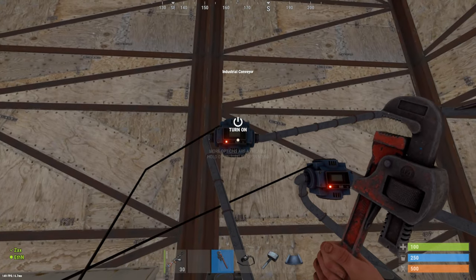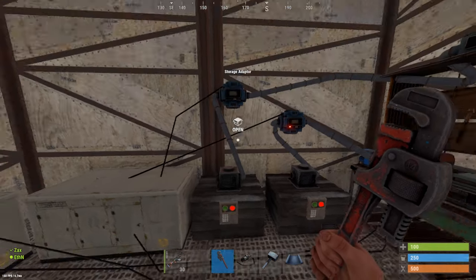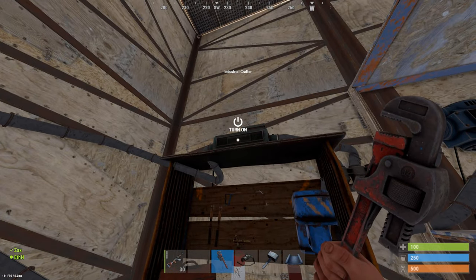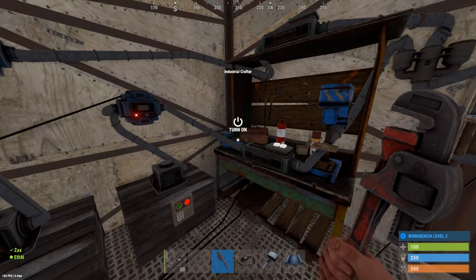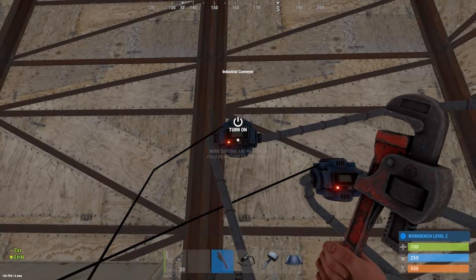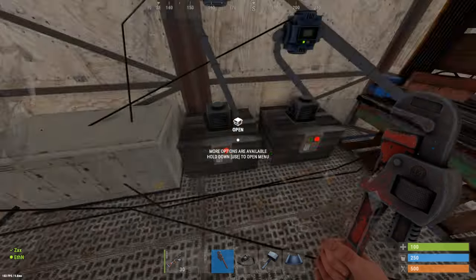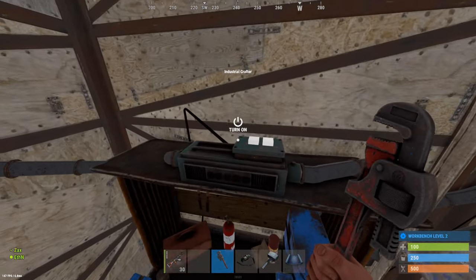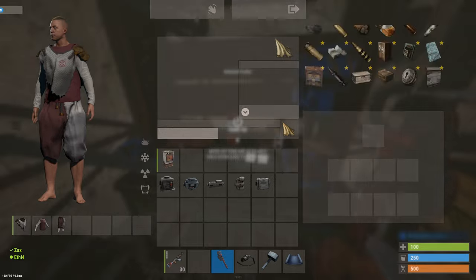So we're going over here, I'm gonna turn everything on and show you guys how it all works. These are industrial conveyors — these bring loot from boxes to other items such as these industrial crafters. As you can see, you can have multiple on a workbench at once. This is going to go ahead and bring the stuff for a syringe over here to this industrial crafter.